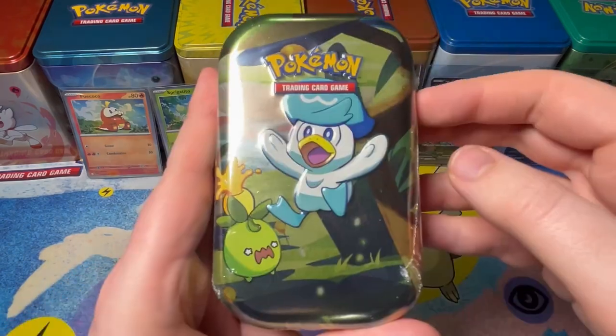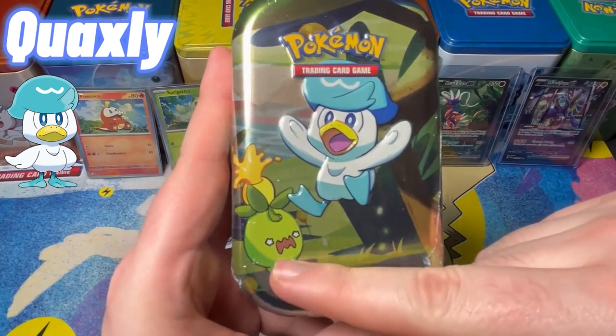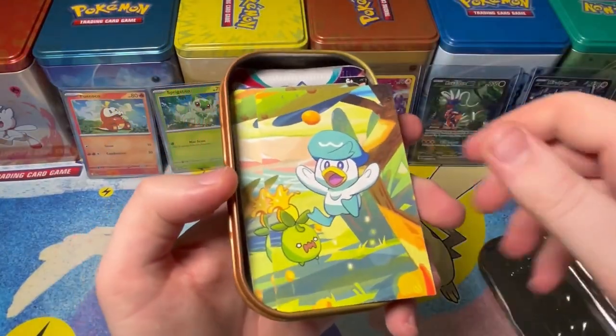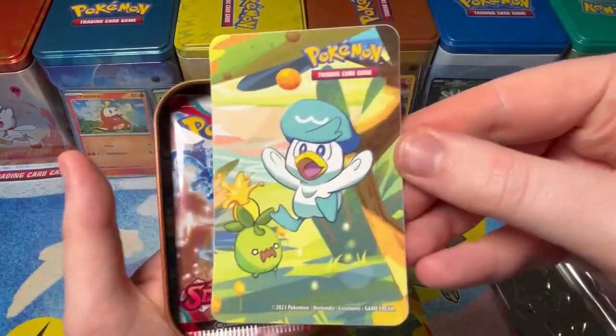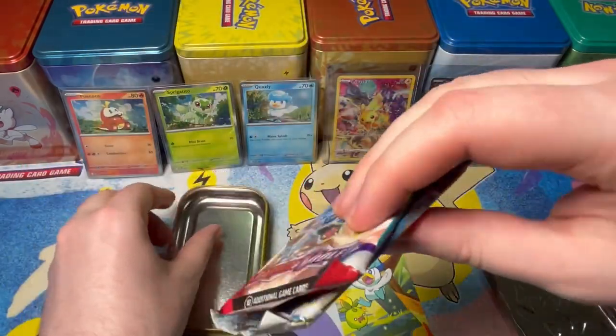It's time for Quaxley's tin! Fae Coco is still in the lead, but will Quaxley have anything to say? I love this one — look at that! Let's open it. We got an art card, which we'll go through in a minute — nice and colourful. The sticker. We've got the Gyarados pack.